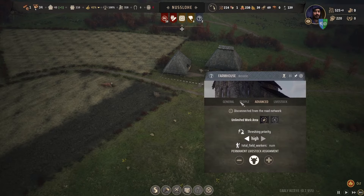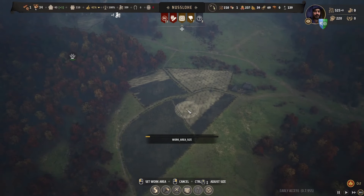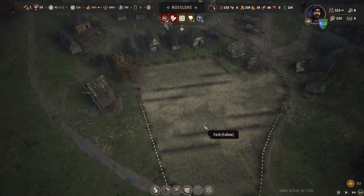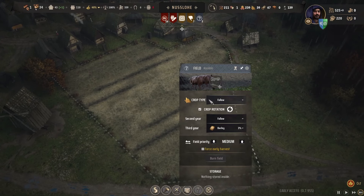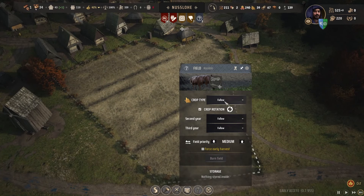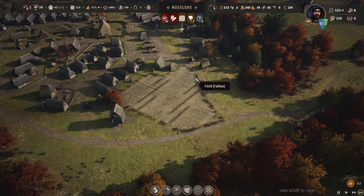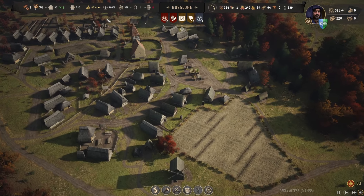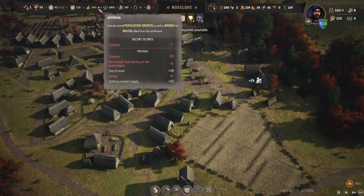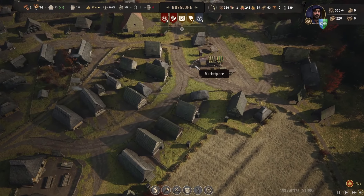I could limit the work area just to these fields because I don't really want them going elsewhere. You know what, I want to get rid of this one field and make it into a pasture. Let's do fallow - just leave that as fallow. I'll fence it up when I can and use it for pasture when we start with animals. Approval is going down though - it's still hunger, I thought we had that sorted.